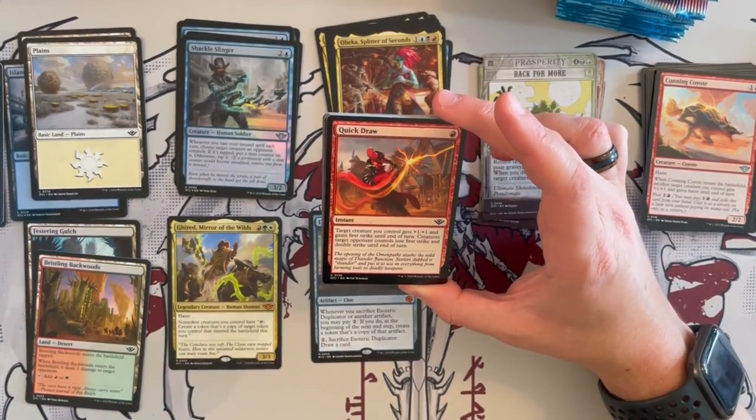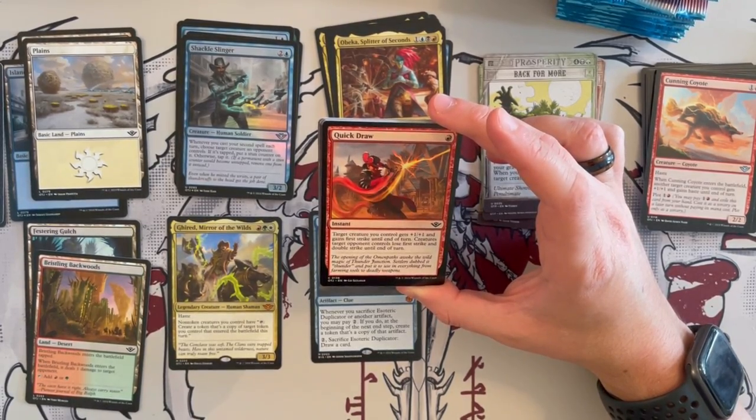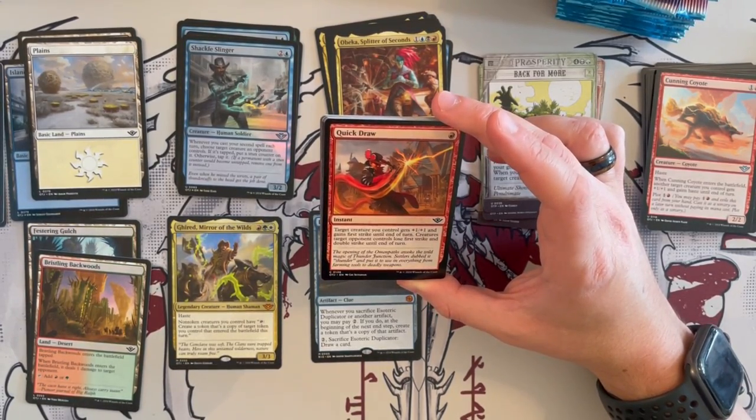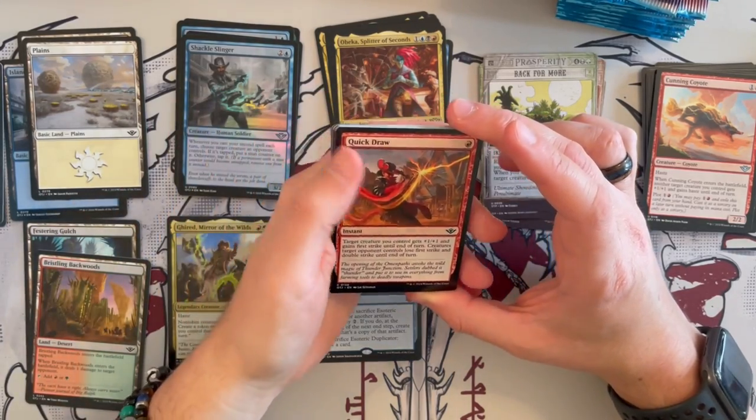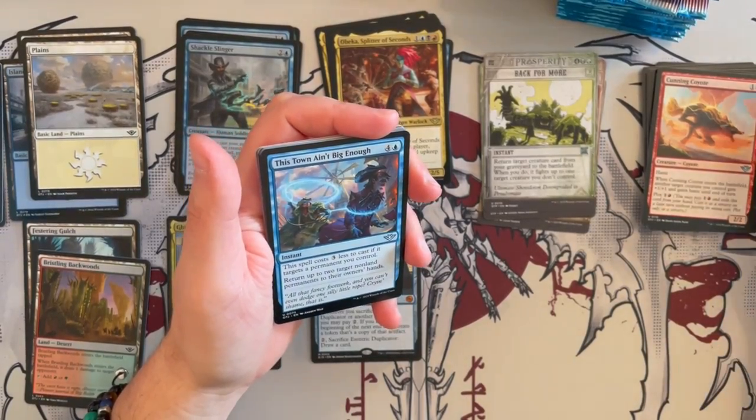Now we have Quick Draw — an instant where target creature you control gets plus 1, plus 1 and first strike until end of turn. Creatures a target opponent controls lose first strike and double strike until end of turn. Also interesting — and since it's an instant that costs only 1, this could be a really good interaction.